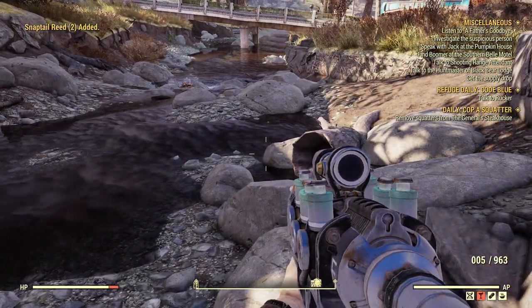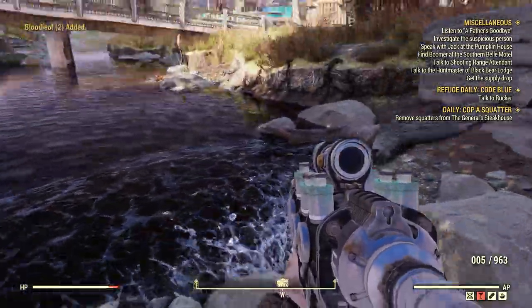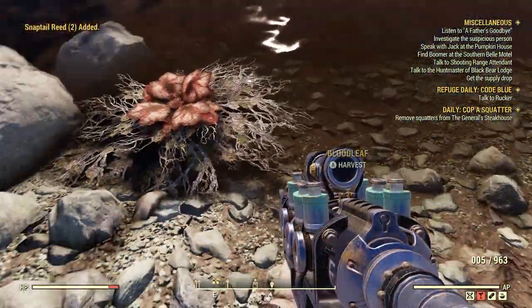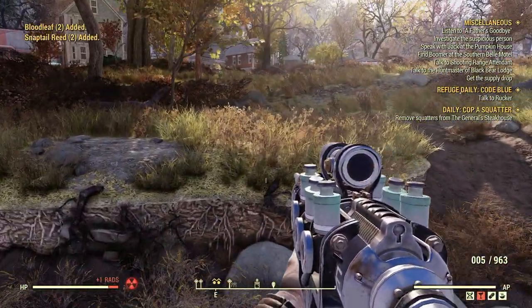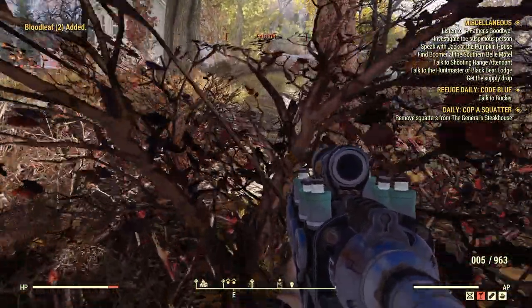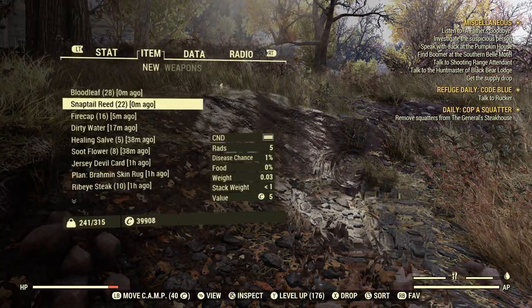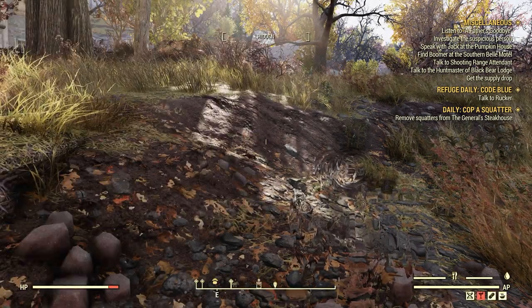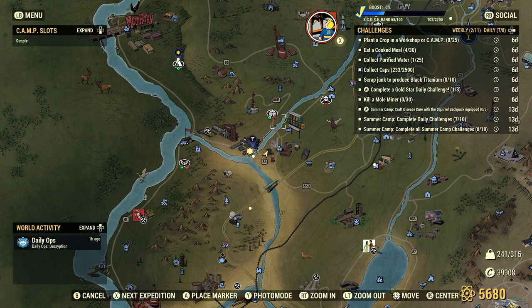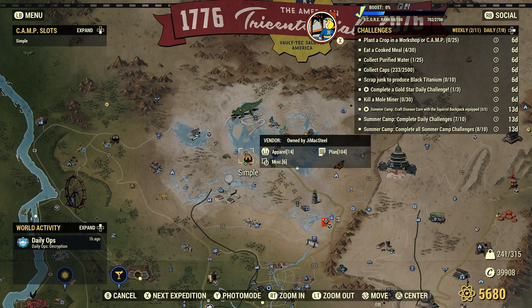Let's see what we got on us. 28 Bloodleaves, 22 Snap-tail Reeds, 16 Fire Cap. Just from this stream area, Flatwoods is pretty awesome. Combined with those other areas I showed you for the Fire Caps - let's go to my camp.